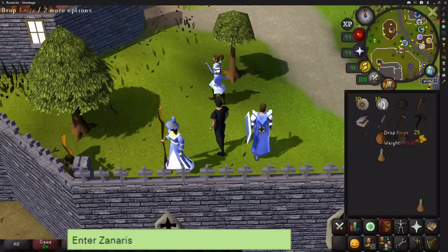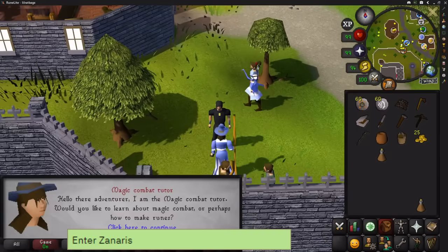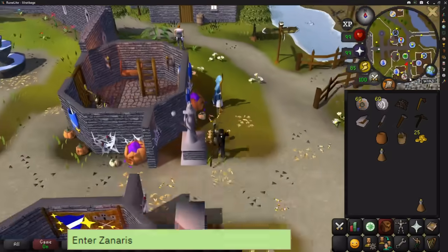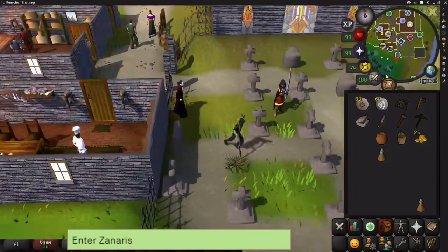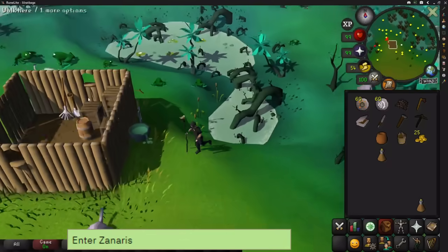The quest Lost City is auto-unlocked so we can access the fairy ring straight away, but the branch is in a different area. Usually when that happens you can claim one from one of the starter NPCs, but if not, don't worry and just skip this step. If you can get one, head south and enter Zanaris, then leave again.